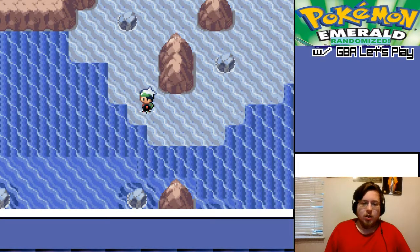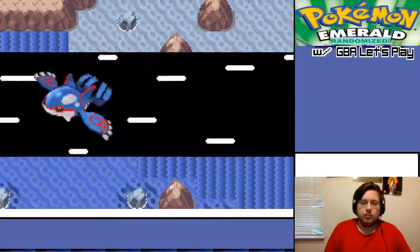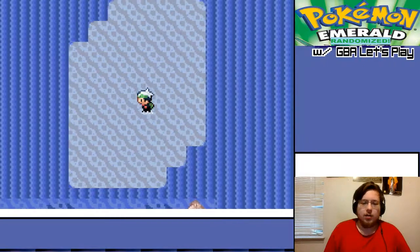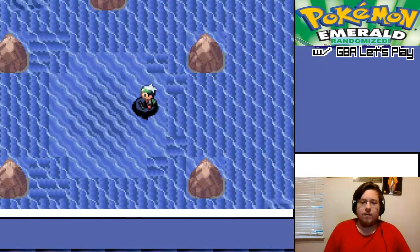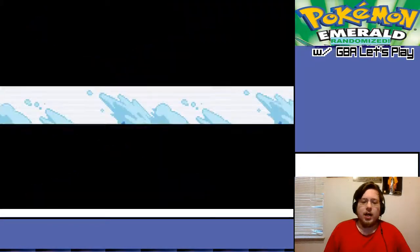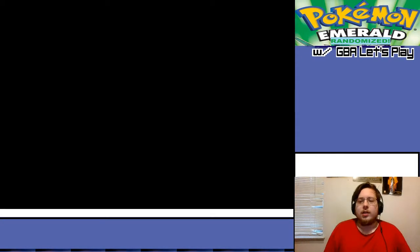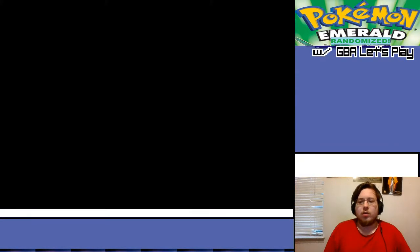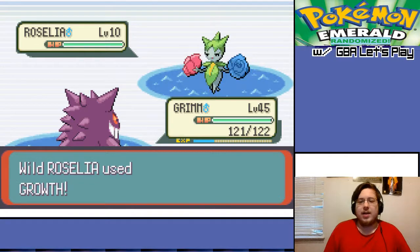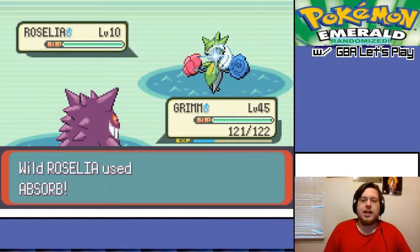It looks like no matter where we go, we end up on that. I believe that we can get perfect here. Now, if we wanted to dive, we could, but without a Wailord and a Relicanth there's really no point. I don't think I have either of those, or a Wailmer to get a Wailord.